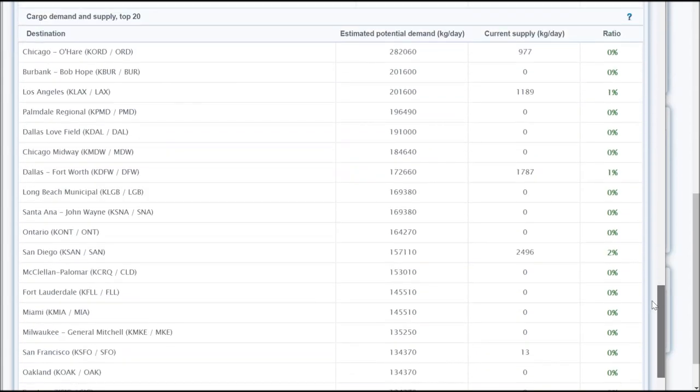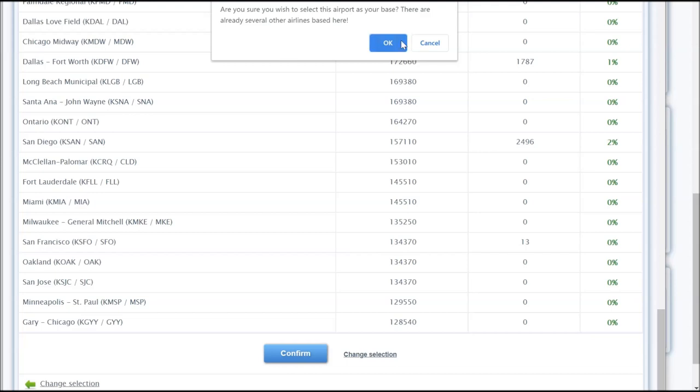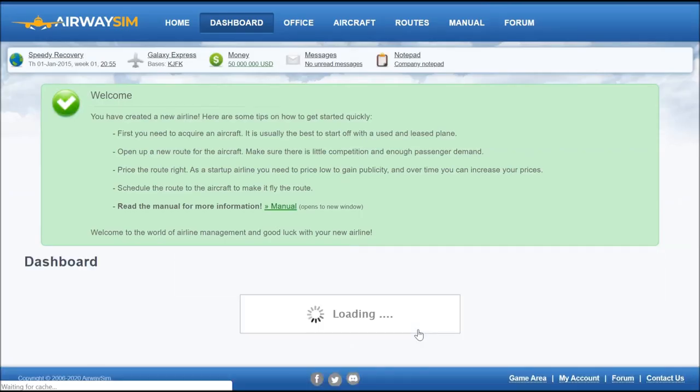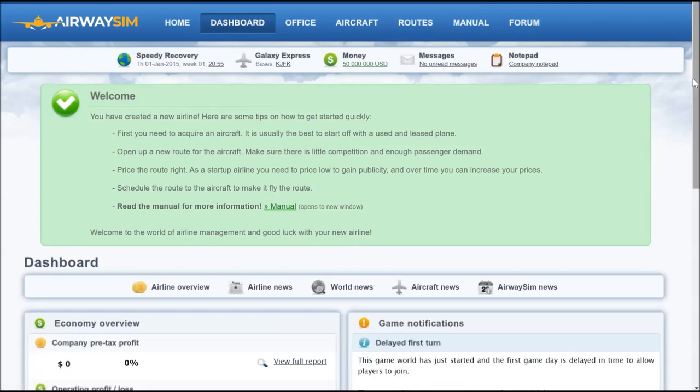I'll confirm my base selection. There are already several airlines here and it gives a warning, but I know what I'm doing. We get 50 million to start — this is 2015 era, which is quite late. Earlier in the game, starting in the jet age era, you'd be lucky to get a few million, but the aircraft will be cheaper too. Now comes the important part: checking your fleet planning and what aircraft are available on the used market.